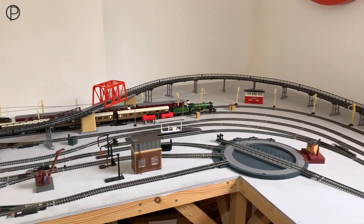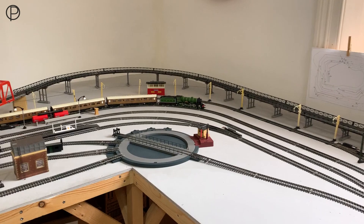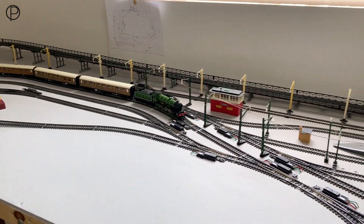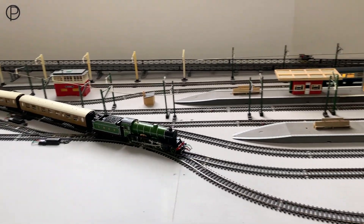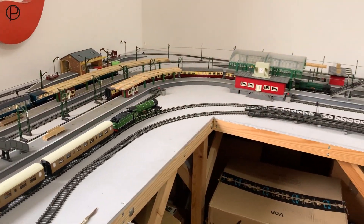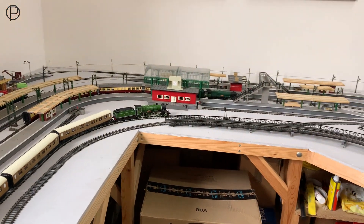Hello and welcome back. We've got a couple of trains running here. We've got the B-17 with the LNER coaches on the inside line, and we've got the Patriot with the LMS Mark 1 coaches running around the outside. And we've got the Victoria in the station with the Blood and Custards.